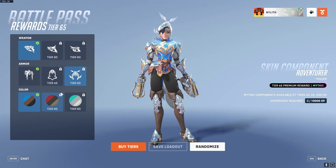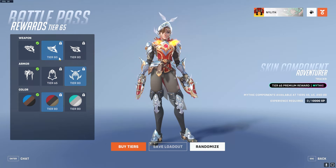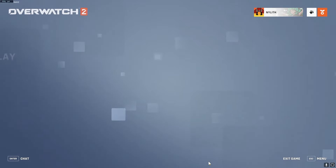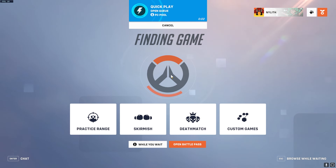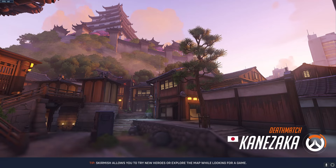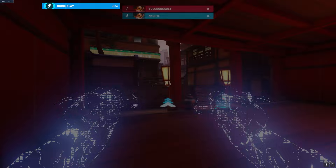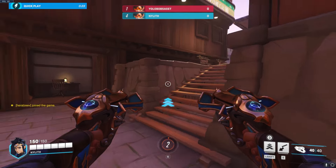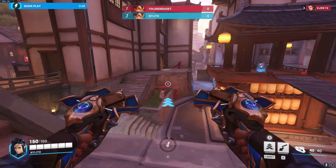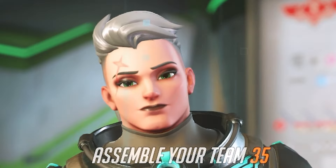At tier 80 we do get the full skin, and I will say it isn't that bad. But as a mythic skin, and with them inflating the battle pass like this, it just blows my mind. I do know they add more voice lines and stuff to the skin itself. Sigma changes to something different that he says, which is really cool. I thought it was great how video games pay attention to detail with different skins — Junker Queen says really cool stuff for mythic skins. And I'm never gonna play Tracer, I'm just playing her for this video.